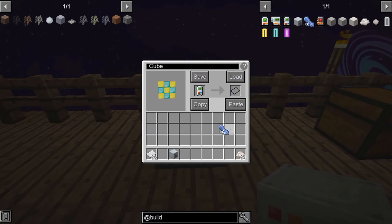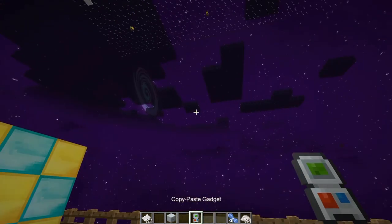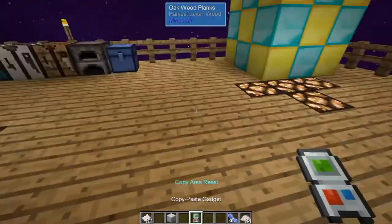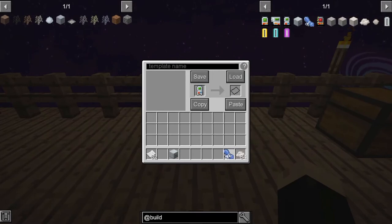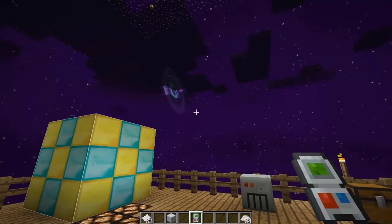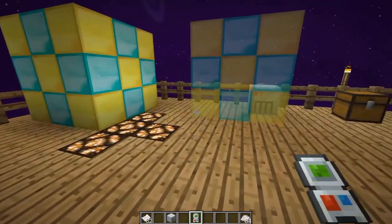Now that template has the name 'cube'. Take it out, take out our copy paste tool. We go to copy and clear that out, so now we no longer have the memory of what we were using before — the paste tool is completely empty. We go back into our template manager, put the copy paste tool there, take that template, and in this situation we're going to choose load. And now the design that we had saved to that template is back in our copy paste tool. Hold down G, go to paste, and we now have the pattern back inside of our copy paste tool.